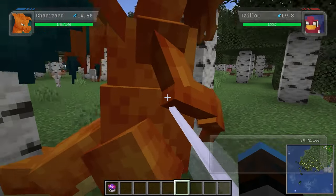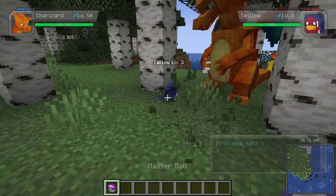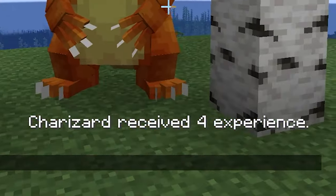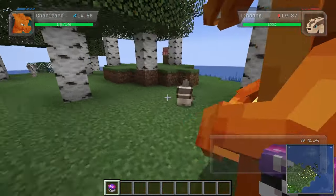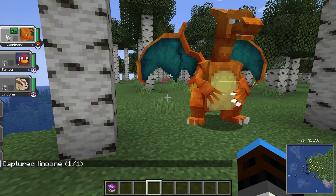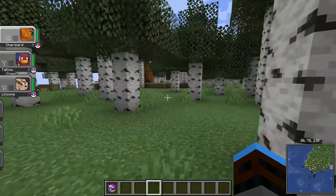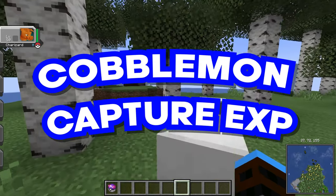You do need to be in a battle for this to work. Here my Charizard is up against a Tauros, and I really want this Tauros, so I'll go ahead and throw a Master Ball at it — and we got it. You'll notice Charizard received four XP. If I catch a higher level Pokemon, I'll get more XP. It's the same amount as if you knocked it out, and that is Cobblemon Capture XP by Tim Inc.